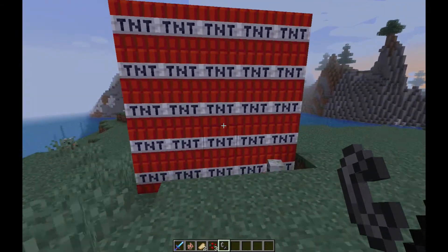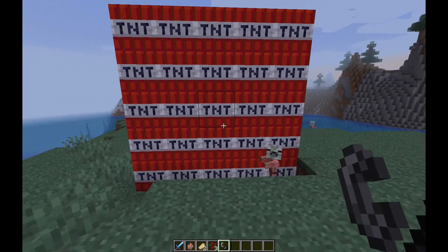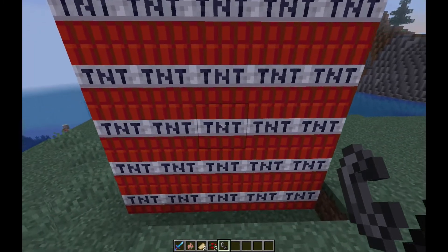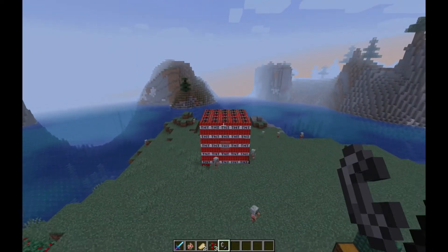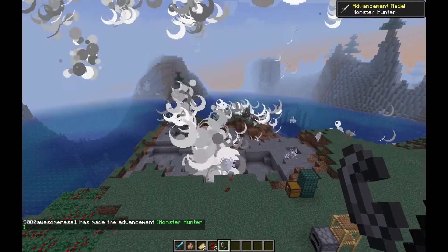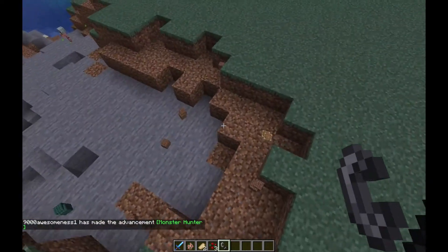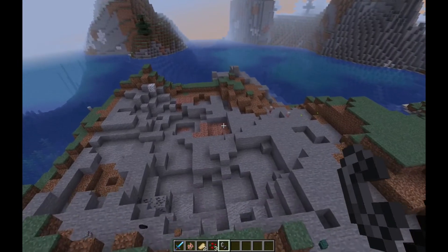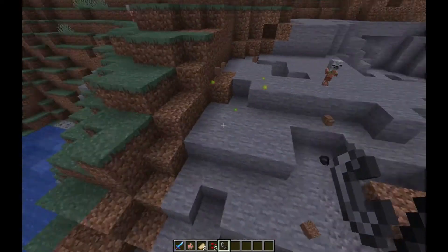I'm gonna get into the TNT now. Apparently it used to give a lot of lag because when it exploded it would drop all the block items, and it would lag so much. Now it won't drop that many items. I'm gonna blow it up right here — and before it would lag, but as you can see, there's not a lot of items.